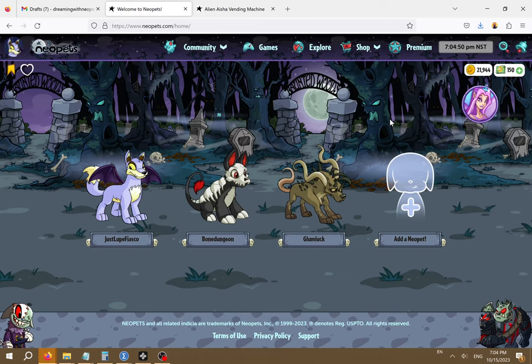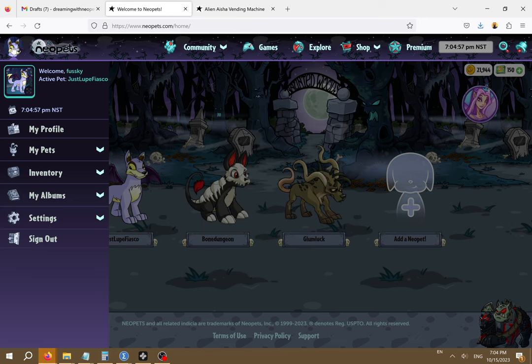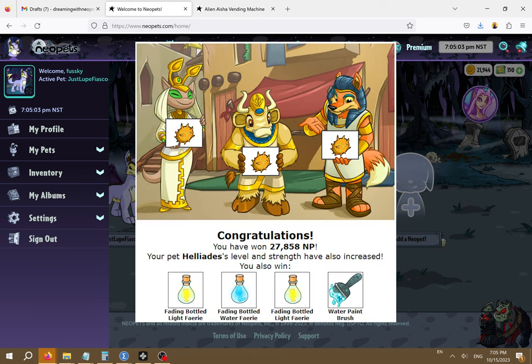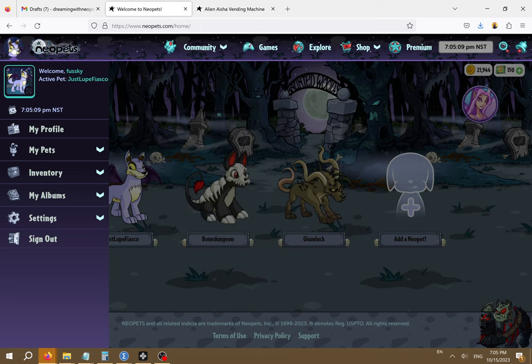One way to give your Neopet a rare color is by using an item called a paintbrush. Paintbrushes are not sold in any Neopets NPC shops. Instead they are added to Neopets through random events, by getting lucky on one of Neopets dailies, or through gambling nerkmids at the alien Aisha vending machine. All new players should participate in dailies, which I'll make a more detailed video about in the future. However, it's quite rare to get a paintbrush from them, and gambling nerkmids is very expensive and not advised for new players especially. I'll make a video about that in the future as well.